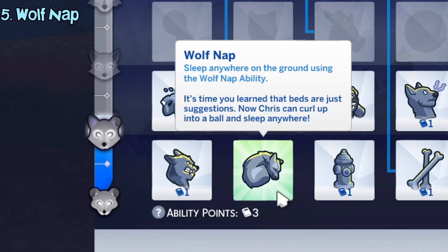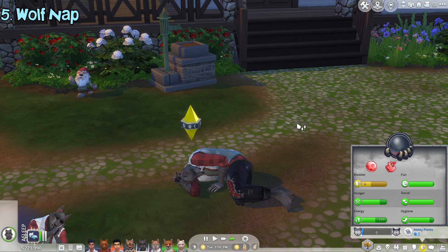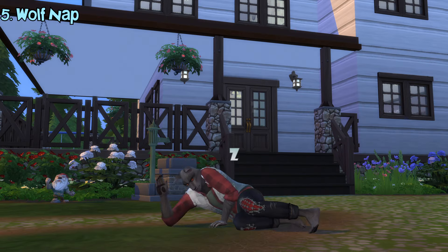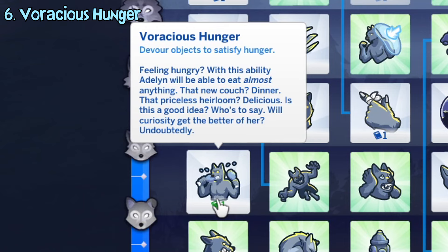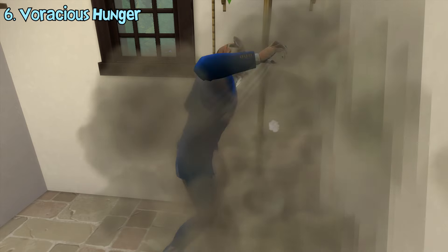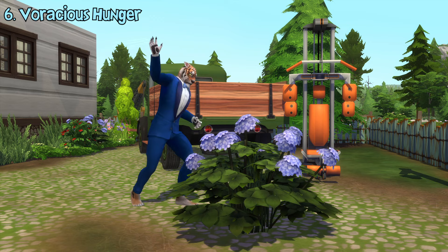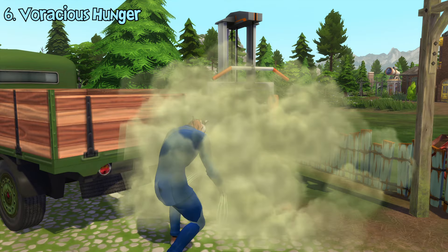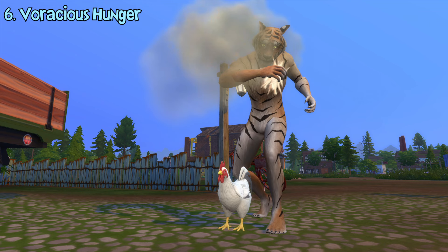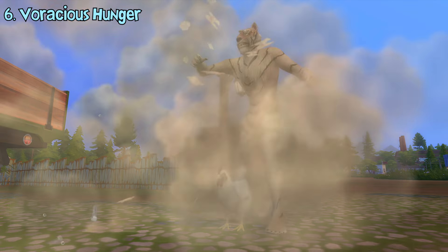The wolf nap ability unlocks the ability to take a nap on the ground, so basically you can sleep anywhere you want. This can be used to replenish werewolves' energy need. The devour anything ability lets you eat literally almost anything — whether it be toilets, couches, plants, workout machines, unwashed laundry, or even chickens. I'm not even kidding. Doing this will replenish your hunger need and destroy the object in the process.